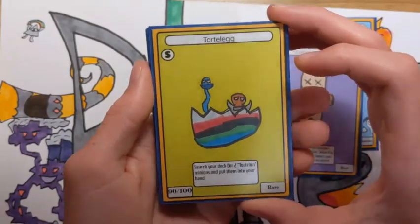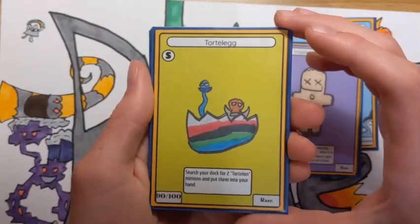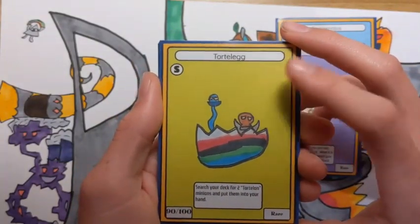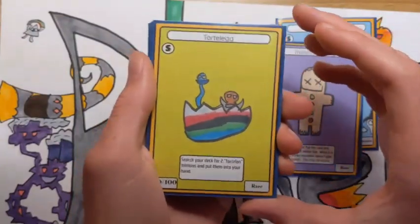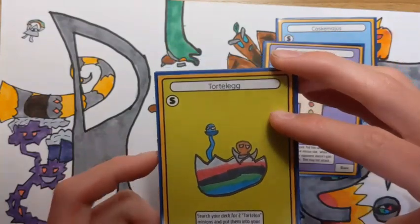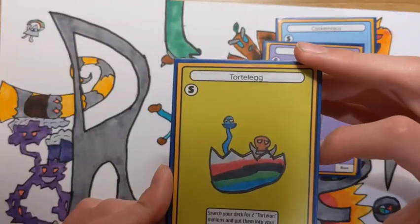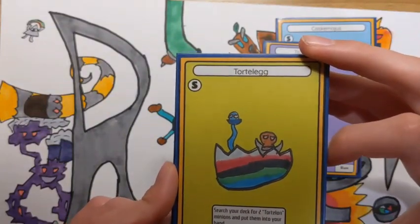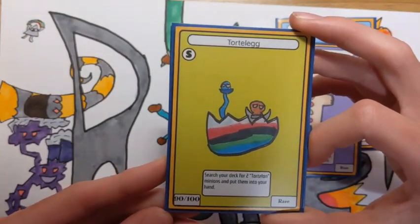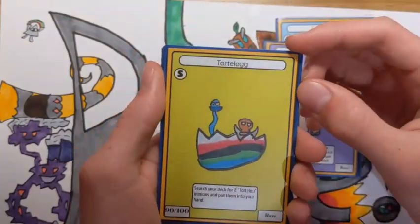Next we have Tortelleg. It's basically just a spell that says: search your deck for two Tortellan minions and put them into your hand. It's a really powerful card searching option if you're running a Tortellan deck, which is kind of weird because Tortellans aren't all that great. They have one surprise that I'll be showing you guys in a future video — maybe in a week or two.